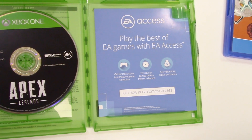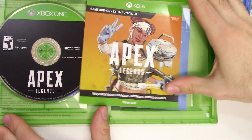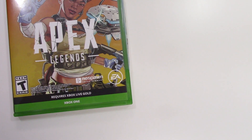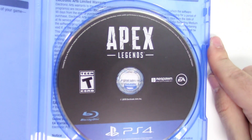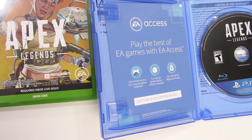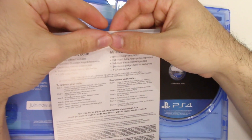Now for the PS4 — let me just take out these papers — we have the game disc on the right-hand side. We again have the EA Access sheet and the PS4 code; there's the front and there's the back.